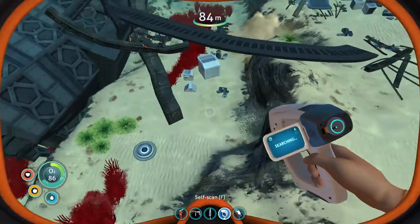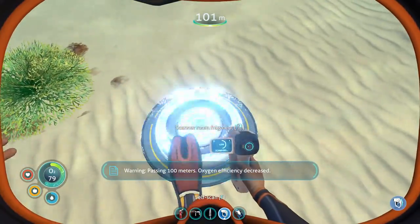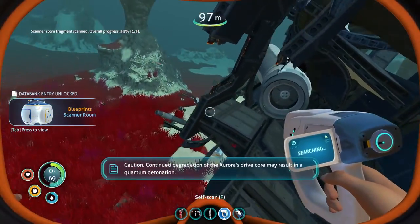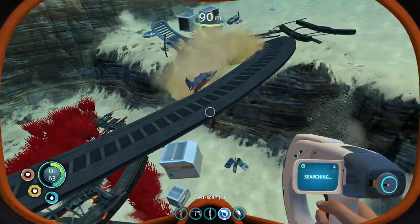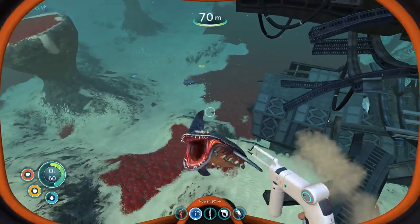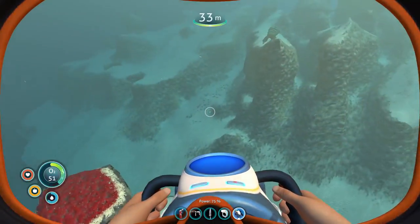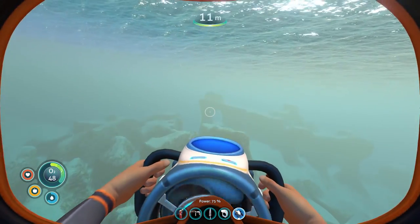There are sharks all over this wreck — it's going to be hard to scavenge. Scanner room — what is a scanner room? It's definitely a base part but I don't know what it is. Oxygen efficiency decreased. There are sharks everywhere. I think we're gonna have to come back — we're not suited up for this yet. I don't think that shark can get me though.